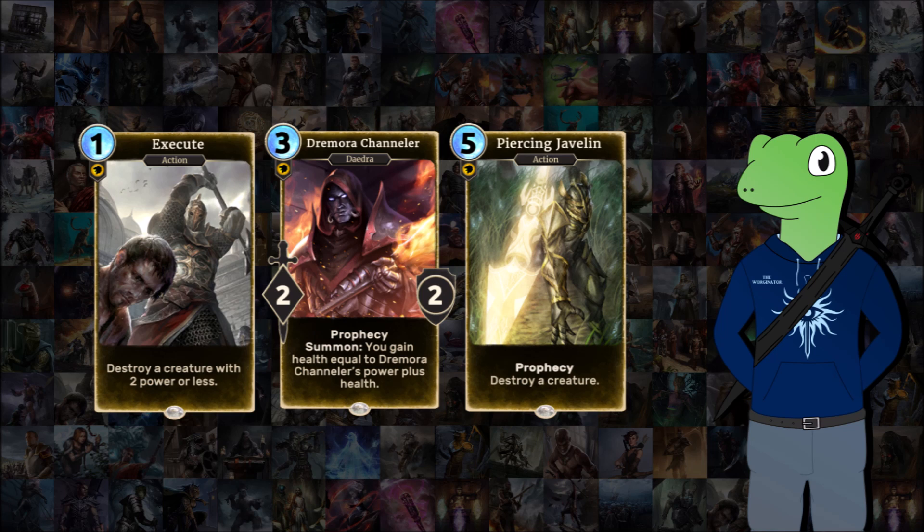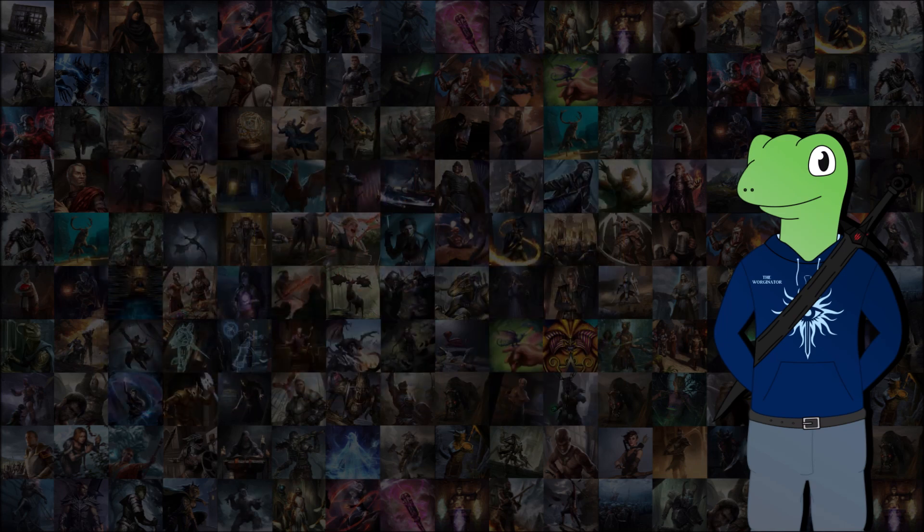Piercing Javelin — five cost, destroy a creature, and it's excellent. It's got Prophecy as well, so getting it off a rune can completely save some games. Even if you're running a slightly mid-range or mostly aggro deck, it's sometimes nice just to have a Piercing Javelin in case your opponent has done something that has completely stumped you. Dromora Channeler is a three-cost 2/2 with Prophecy, and its ability to give you a minimum of four health back when summoned — that ability to heal and have a body on the board — is just great.